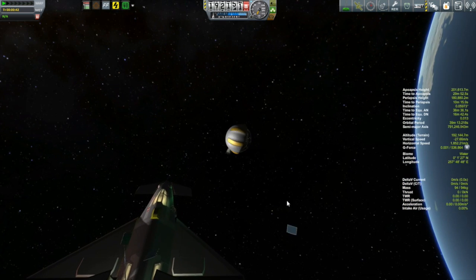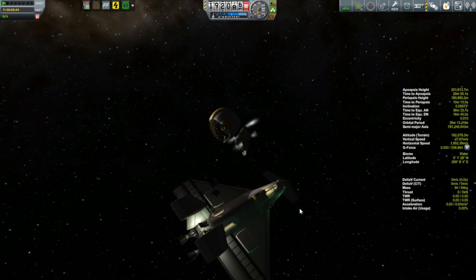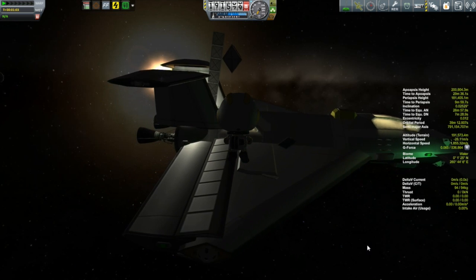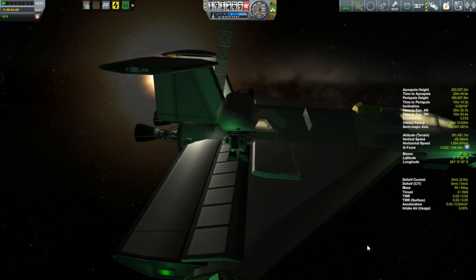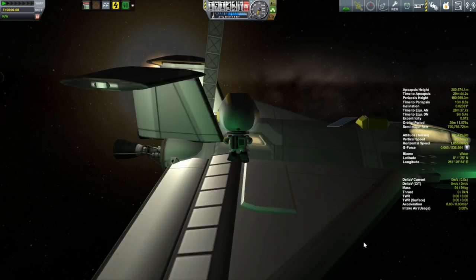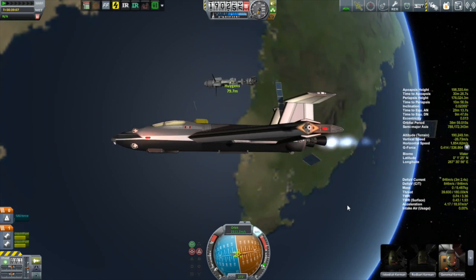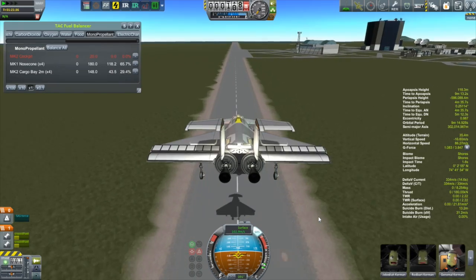What a wonderful way to end this particular mission. Robble ends up getting back into the Kayam while dodging a swarm of solar panels that somehow seem to be hanging around the Kayam like moths — I'm not quite sure what's going on with that. But after that little bit of an incident, the descent went without issue. That gets these six back onto the ground.